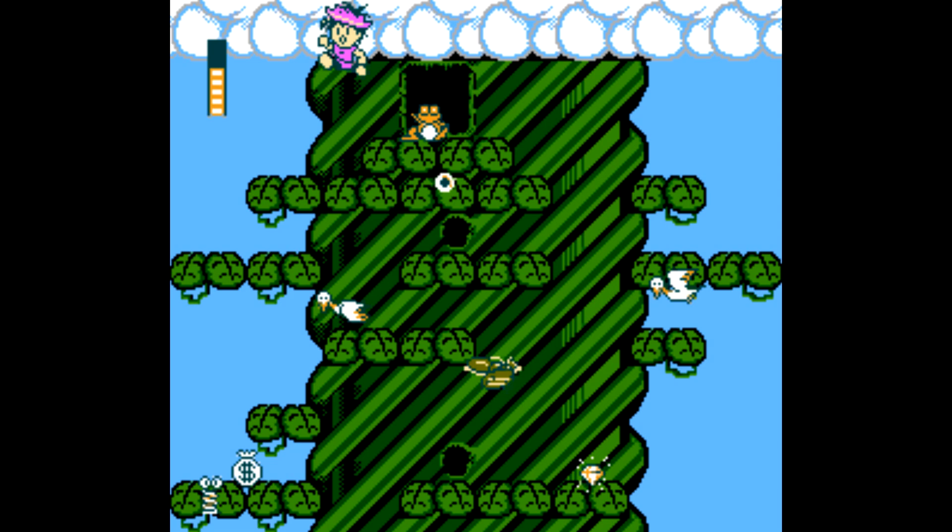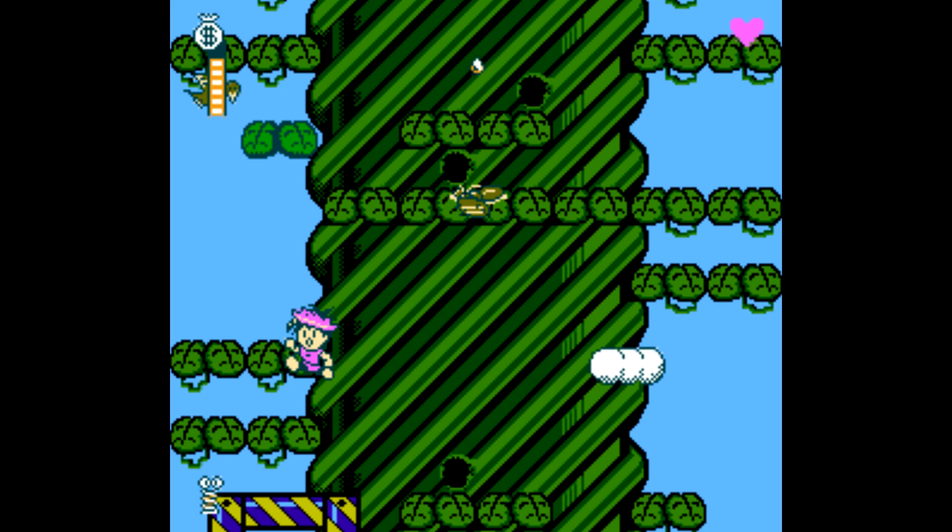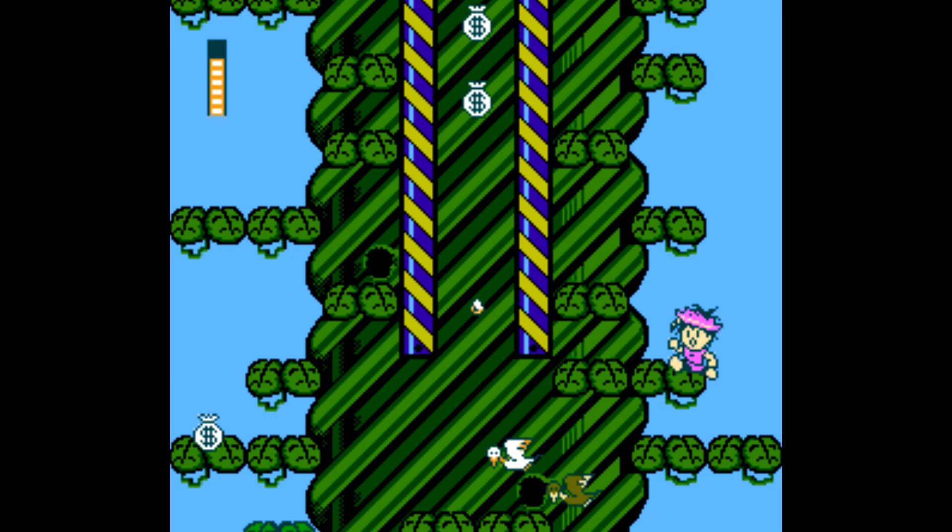At the top you have to fight this frog — just keep attacking from a distance. If you get on the same level as it, it will move a little quicker. This is common with a lot of the bosses in the game. Just keep being persistent, take them down, and move on to the next level, which is pretty much more of the same.